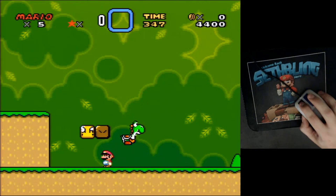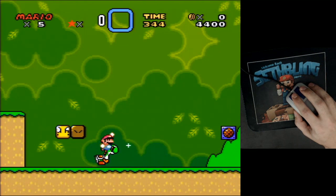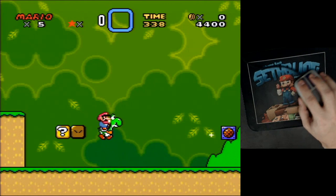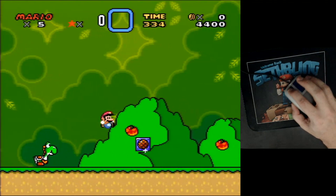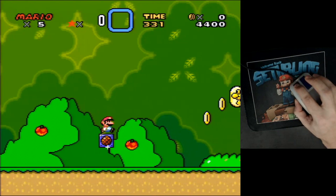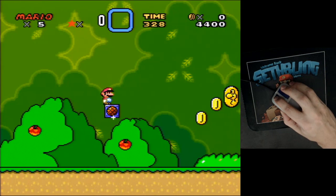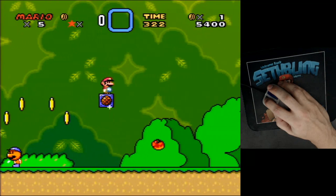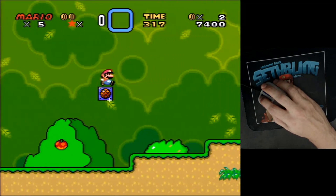You can't actually move Yoshi around if you're riding him. Most of the blocks in the game are not things you can move around, but these are. So now you can just run to the right, hold this one, and you can actually just run through the level at this point.